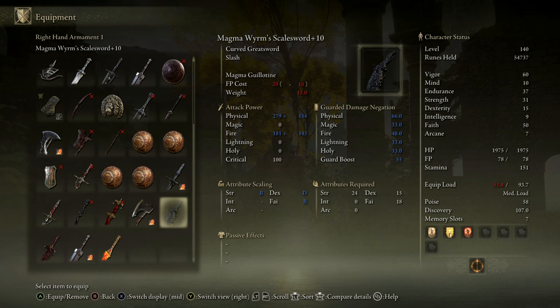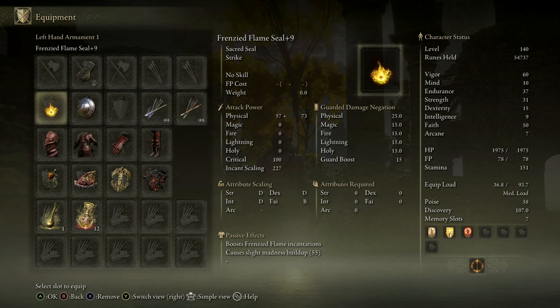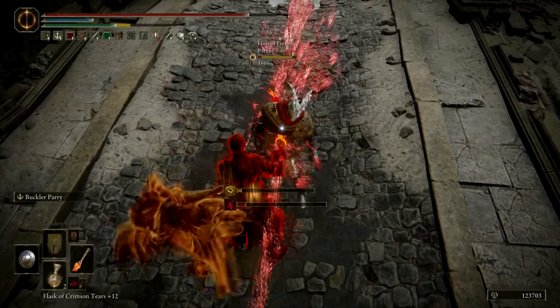You can also use the Magma Wyrm Greatsword which has a Lava Ash of War, but I found it's not as effective as these others. This build also uses a low weight side weapon with Endure, which will be very useful since we have no poise to tank. The Frenzied Flame Seal is the best to cast buffs since it has no weight, and a parrying shield which can be used to quickly switch against aggressive enemies for a surprise parry.